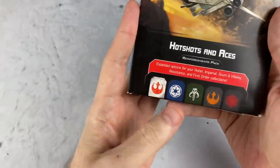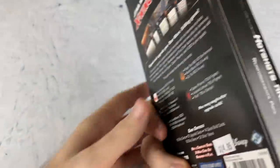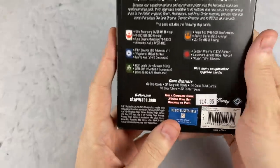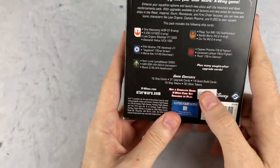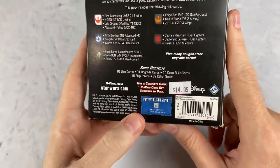This is going to have Rebels, Imperials, Scum, Resistance, and First Order new cards and some upgrades. It's going to have 16 ship cards, 31 upgrade cards, 14 quick build cards, 16 ship tokens, and 32 other tokens.